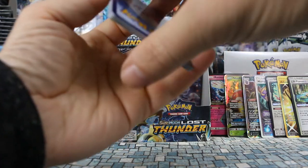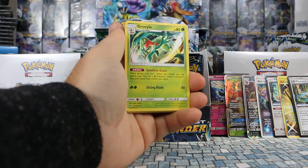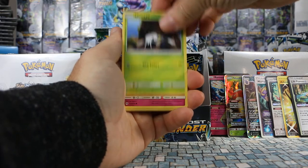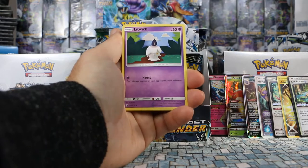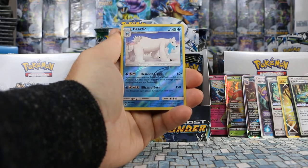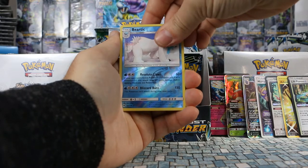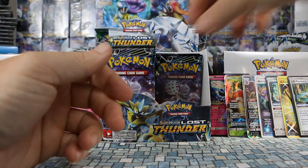Pack sixteen: Grass Energy, Grovyle, Adventure Bag art repeat, Salandit, Nincada, Marill, Wormple, Litwick, Combee. Beartic is our reverse — great looking art — and our rare is Unknown, another non-holo rare.